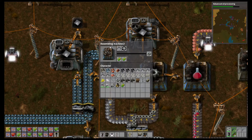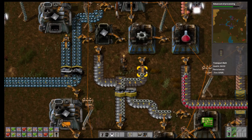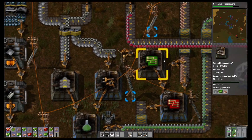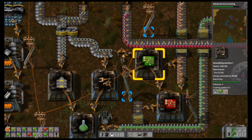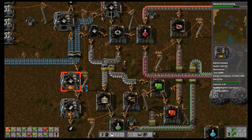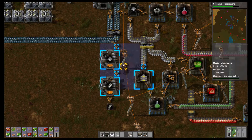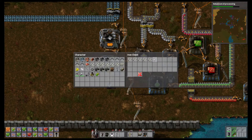They both get inserted into this assembly machine, which is basically your auto-crafter. As you can see, it takes iron plates and makes iron gears. Those gears then get put on this conveyor belt and go into a splitter to split into two conveyor belts — one leading into this assembly machine which makes conveyor belts, and one leading into these two, which make green chips and inserters. To make the inserter I need the green circuit, the electric circuit, which comes from here. It's just a long chain of processing materials, refining them, and reprocessing them into what you need.